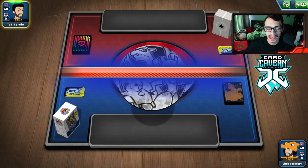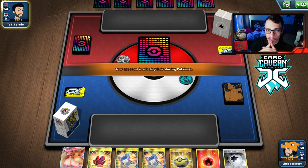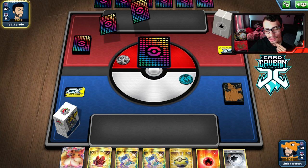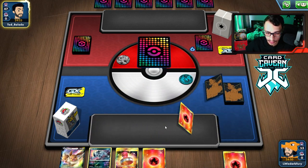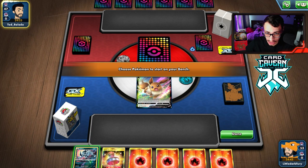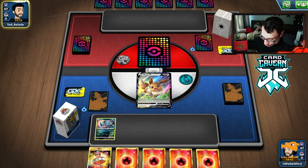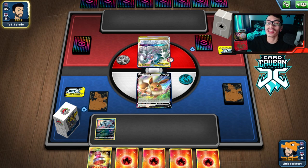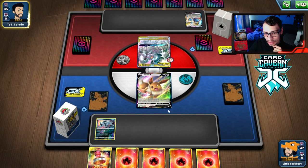Here we go, getting into our first match. We're going second. We want to go Volcanion and try to build up Eevee. We're revealing we're playing the Big Bad Eevee. We have to start Eevee because this hand is pretty terrible, probably doing Collect. We'll bench the Absol just in case. What are they playing? Hello, ADP — long time no see. Can we beat ADP? I don't know, the fact that our start is kind of bad is not helping.